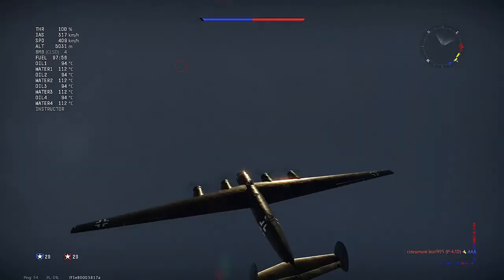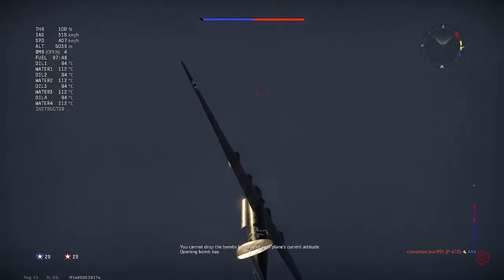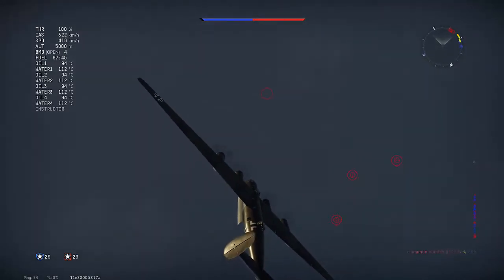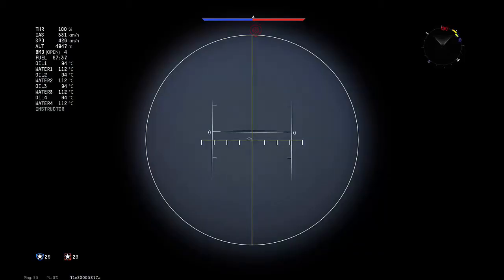Now you can see how we have these bases lined up. This cloud cover has been really nice — no one's bothering us up here, and it won't affect our bombing at all. We'll line up on the first base, putting the reticle right down the center of the plane, then switch over to the bomb scope. One thing to point out: that little white reticle in front of our crosshairs is just where our bomber is heading — it is not any kind of wind adjustment, so don't use it to adjust for your bombs or it'll put you off target.